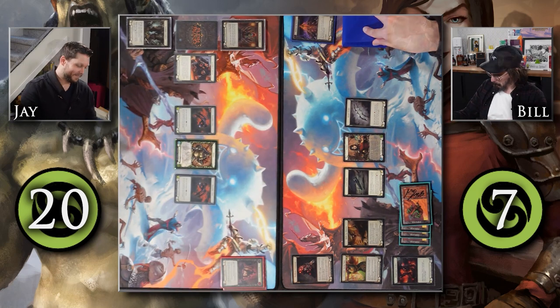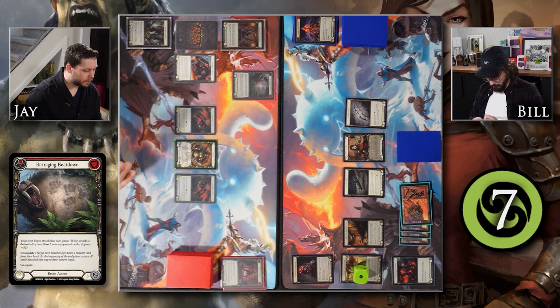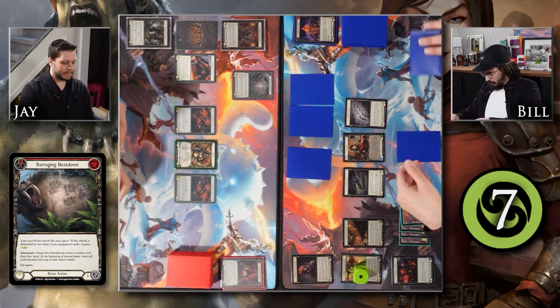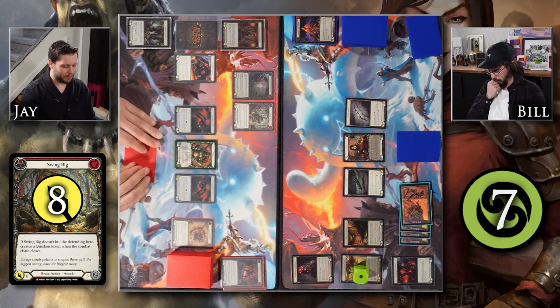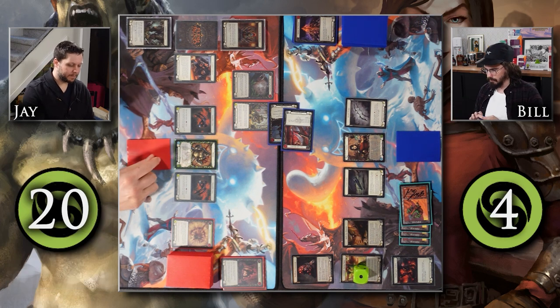I pass the turn. I'd like to tick my tunic up to one, arsenal a card, and pass back. There's not much else I could do with my hand. On your turn you play Barraging Beatdown — your next brute attack this turn gains plus four attack unless I block with two non-equipment cards — with intimidate. I follow up with Swing Big, coming in for twelve or eight. Both numbers are larger than I'd like. I'd like to block with two cards from hand — Knock the Death Whistle and Lace with Blood Rot — so we go back down to eight and I take three damage.